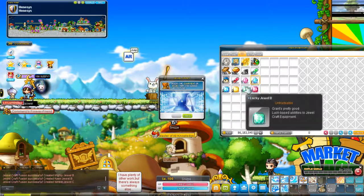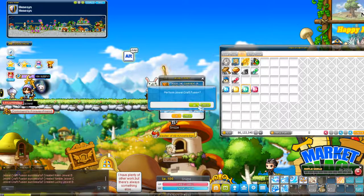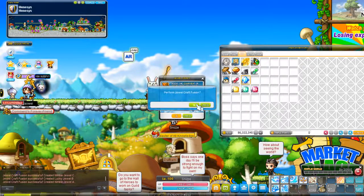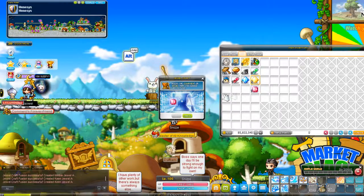When combining C gems, there's a 70% chance to rank up and a 30% chance to stay the same. When combining B gems, you have a 50-50 chance of either tiering up or staying the same. Combining A gems is your lowest chance at 30%, with a 70% chance of staying the same.